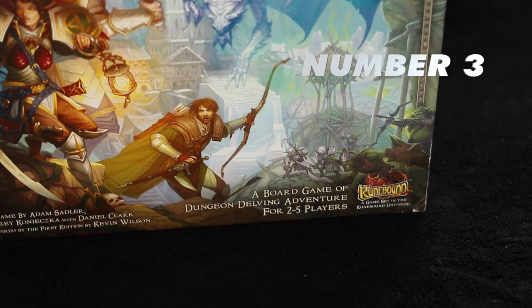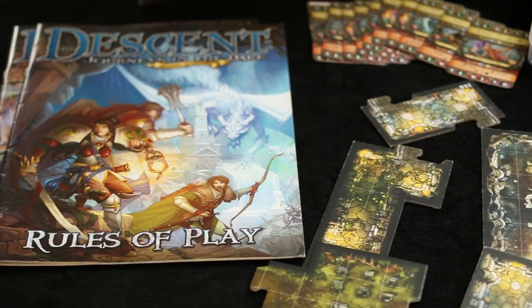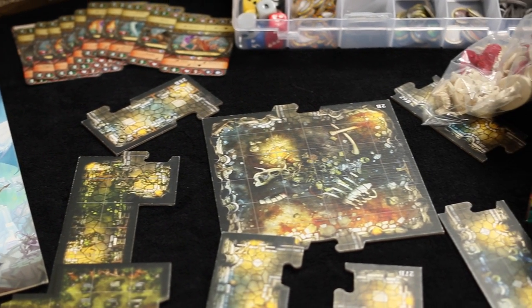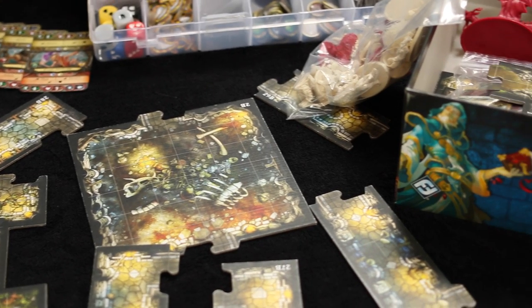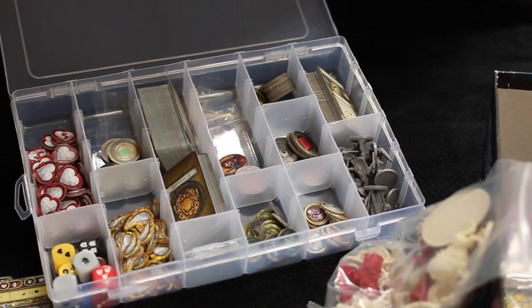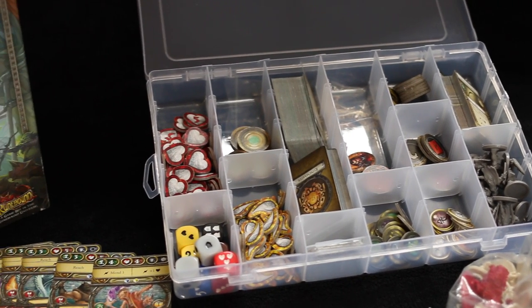Descent 2nd Edition with app support — another old one. This game has been out for a few years with FFG's usual attention to expansions and add-ons. Although when first released I was very interested in this game, the lack of a solo variant put me off. I know there are some fan-made solo variants on BGG but I didn't get on with those very well. Then FFG pulled it out of the bag and released the Road to Legend app.